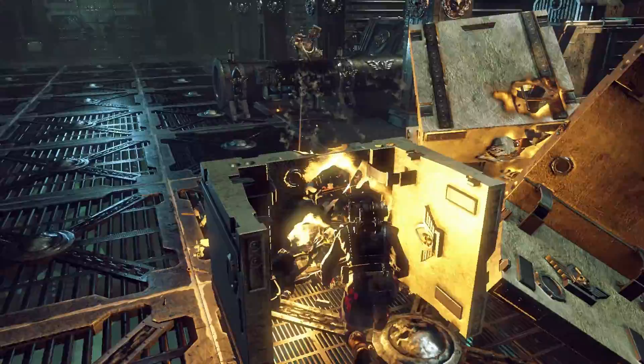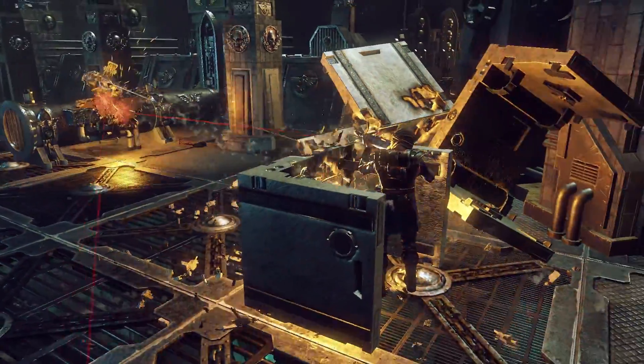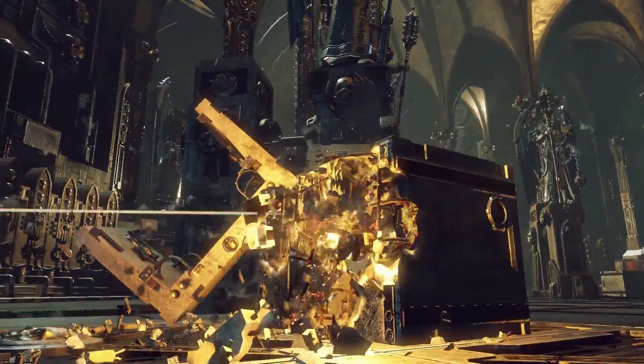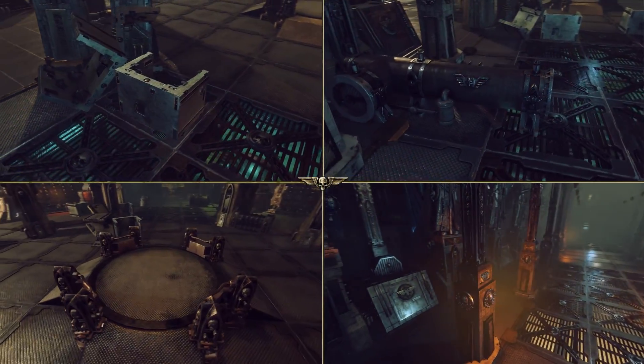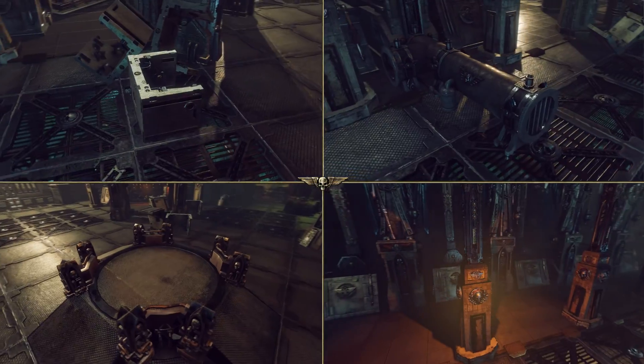Rule number 2: since the cover is also part of the environment, it can be destroyed. Depending on their size, creatures can use obstacles to mitigate incoming damage. The type and the material will determine how much damage a cover can absorb.